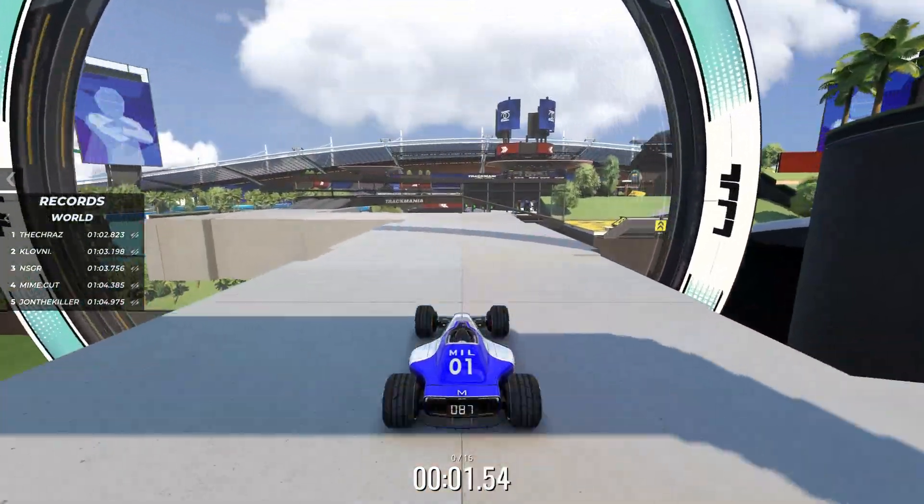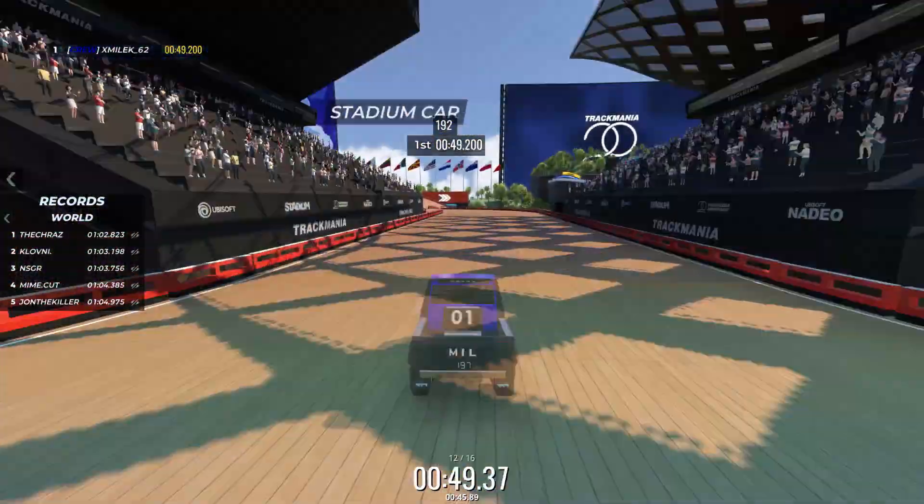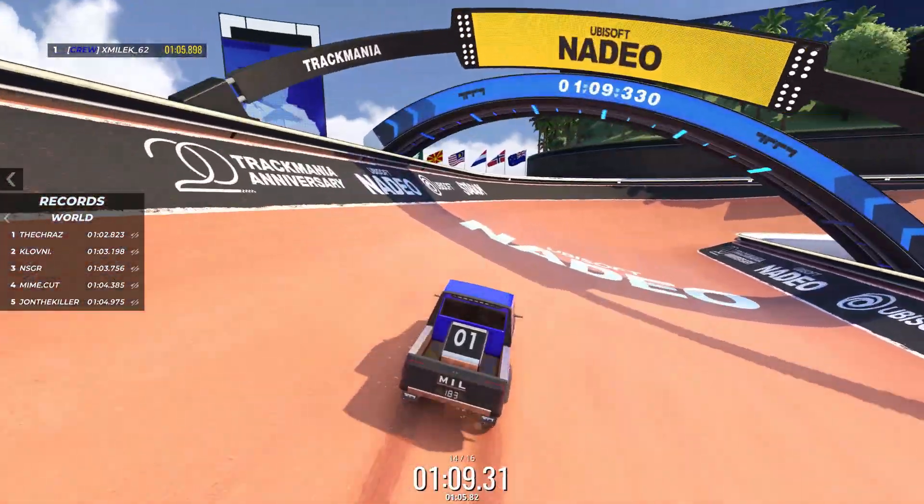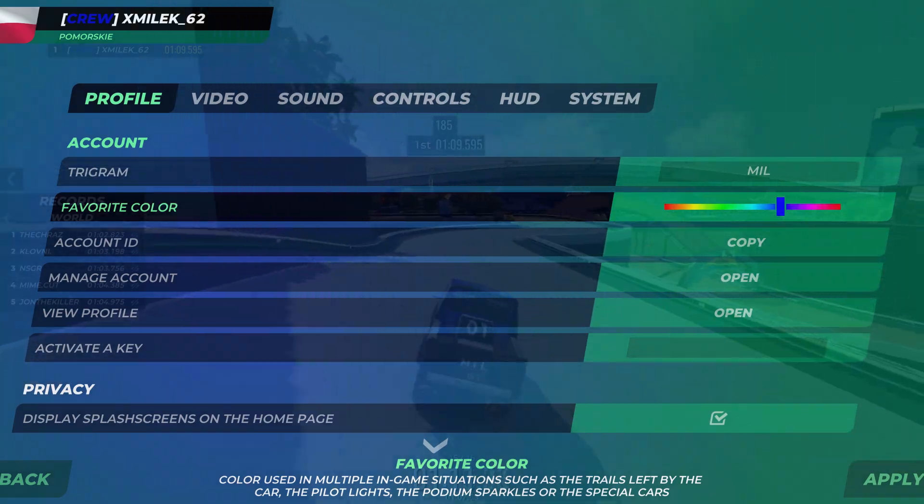To change your car you have to go through a special ring, which means that mappers can switch between cars multiple times for the duration of the track. The snow car doesn't have any skins and instead uses your favorite color selected in the profile options.